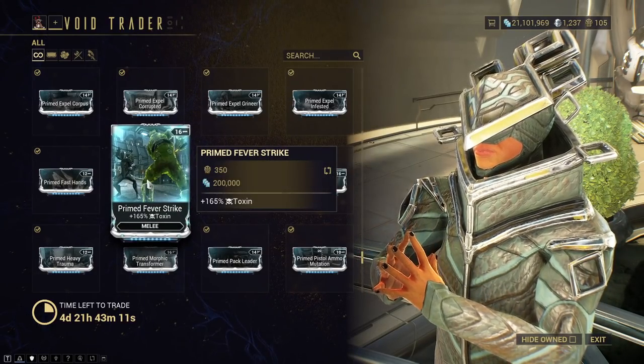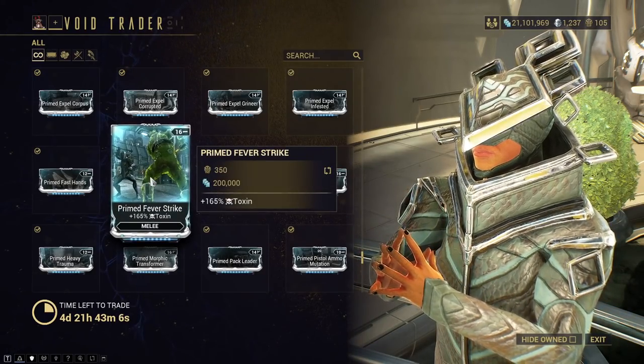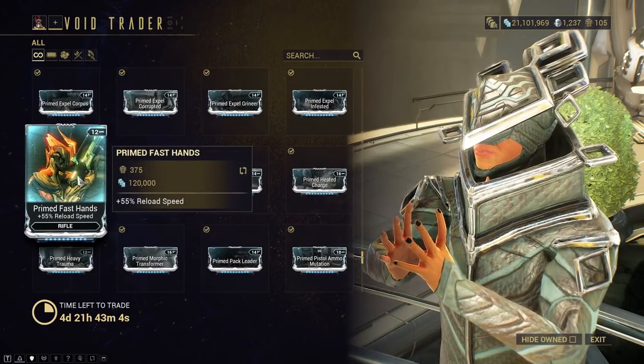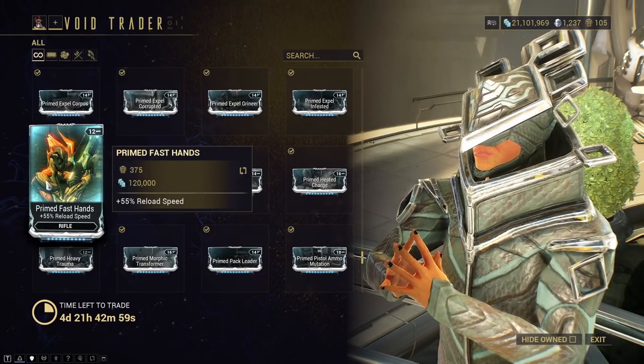Primed Fever Strike — Toxin for Melee. Really good, 10 out of 10. Pick this up if you want to throw Toxin on your melee. Primed Fast Hands — Reload Speed for Rifle. Naturally this is good, great utility, but only pick it up if you want it.